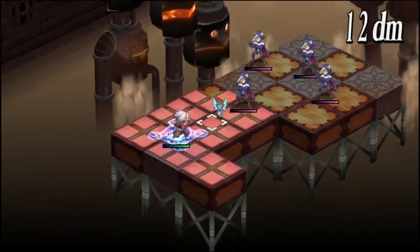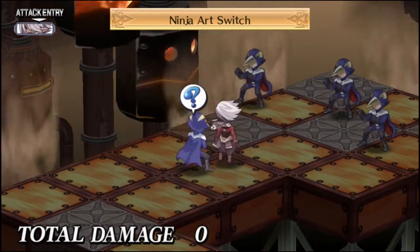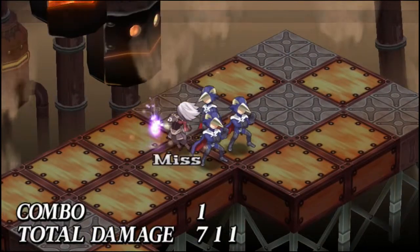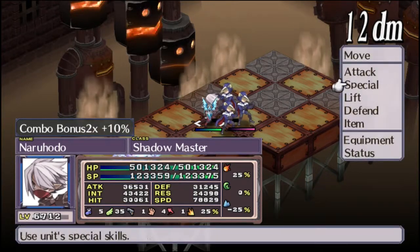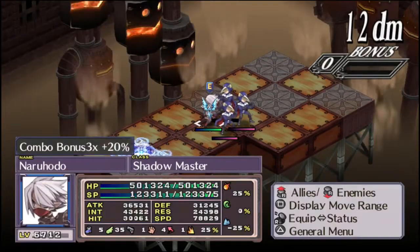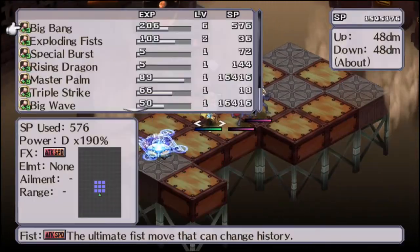Chat is distracting me with talk about otters. Otters are adorable. Ninja Art Switch apparently trades places with the target. Ninja Art Camouflage: remain hidden from enemies until you perform an action. He is fully stealthed — looks like they didn't even see he was there. Very ninja-like.